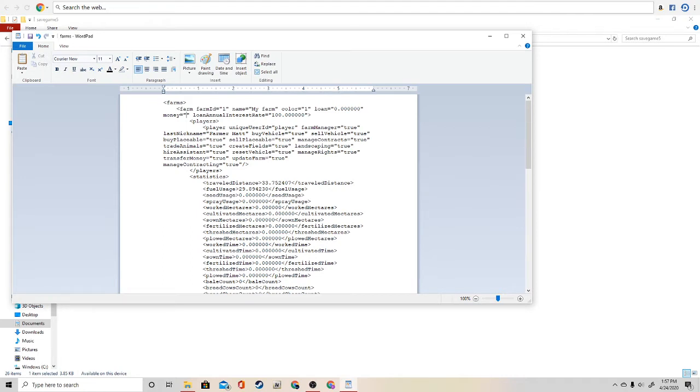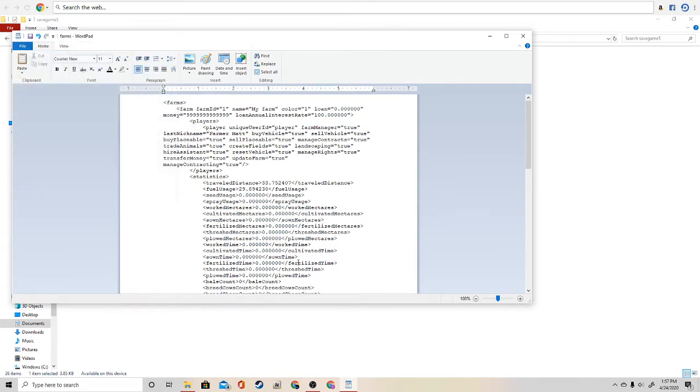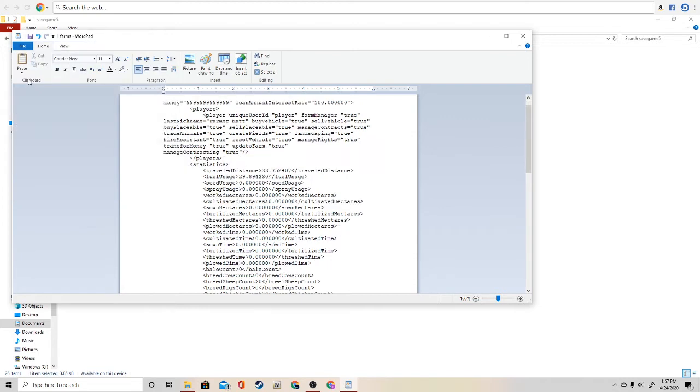What you guys are going to do is go ahead and just type in a random number. I'm just going to type in 9 a few times. Then I'm going to go to File — don't worry about anything else, just the money because it's just for the money glitch. Go File, Save. Alright, there you go — now it has saved.